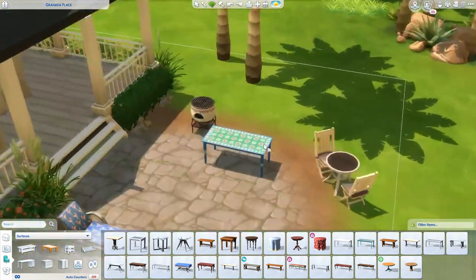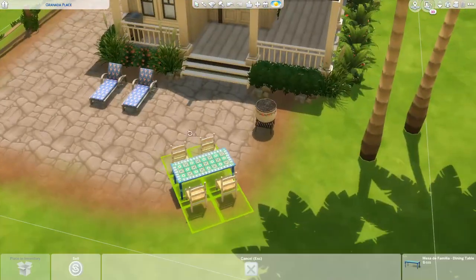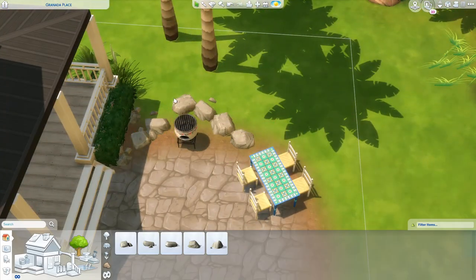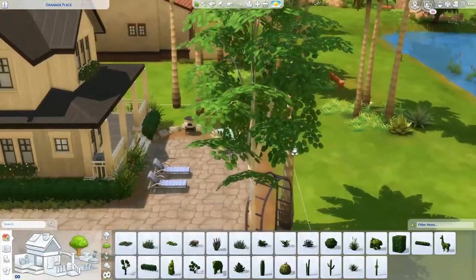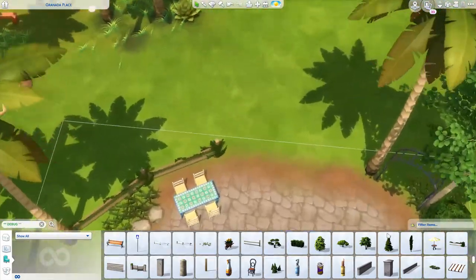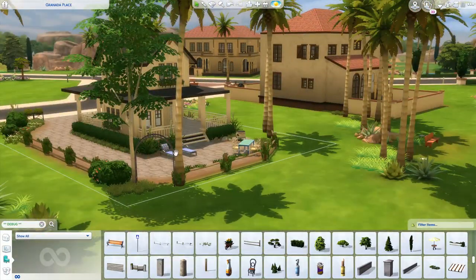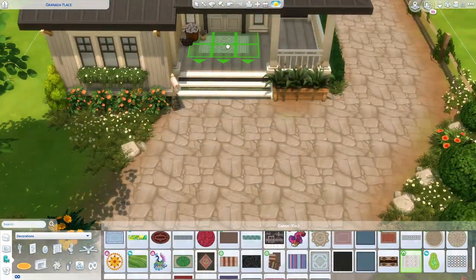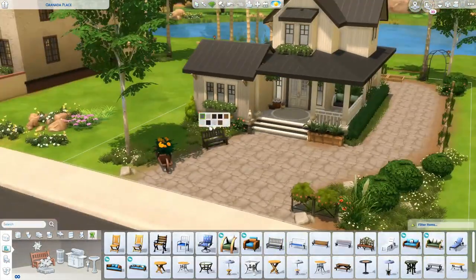We recently got a base game update with some free items, and those are the items I'm using now — this cute little barbecue and the cute table and chairs. My chat suggested I use them since they came with the free update. It's nice that the Sims team is always giving us some free things. The base game looks so different than it did almost three years ago — we have so many new items and features like movable stairs, terrain tools, the window update, and doors you can place on any grid.